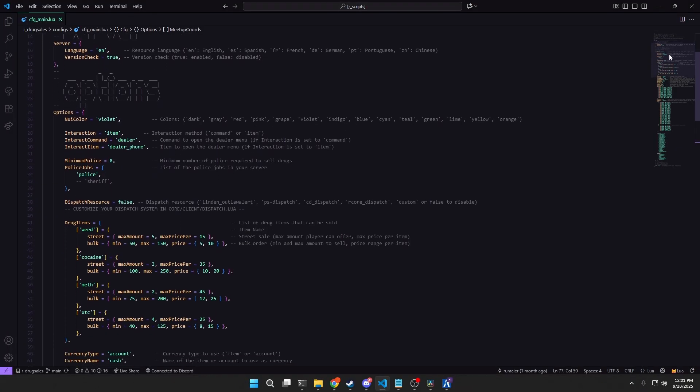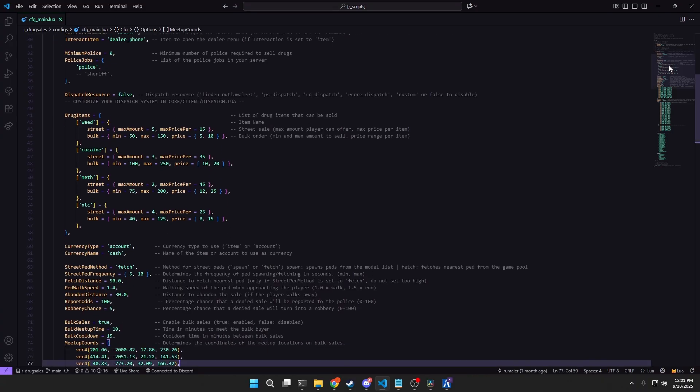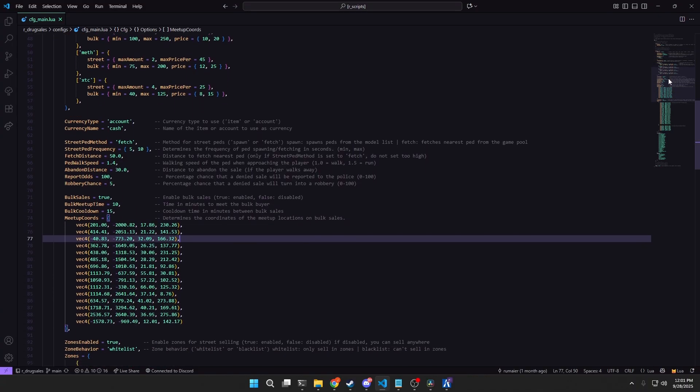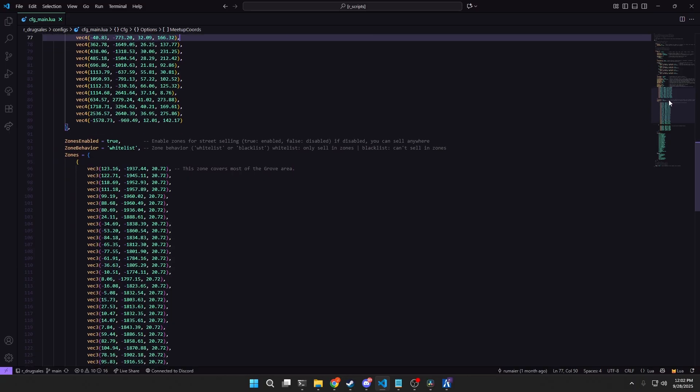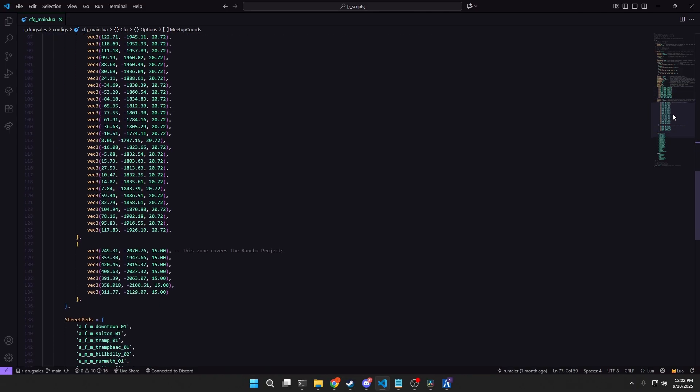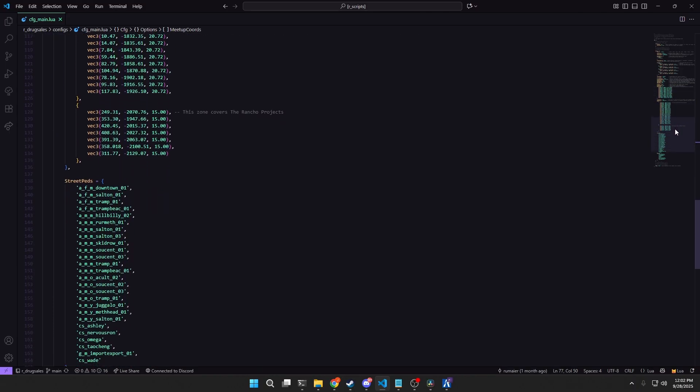For server owners, the system is fully configurable. Decide if locals are pulled from the game pool or spawned in, adjust the odds of dispatch calls, and choose how players access the dealer menu. It's easy to adapt to your community style.